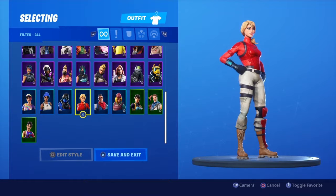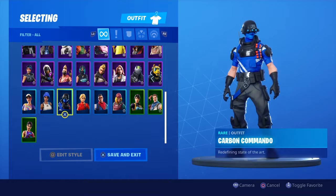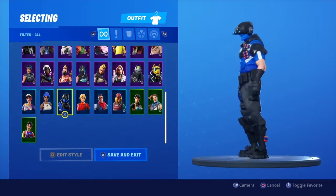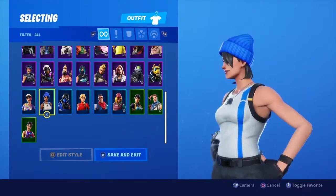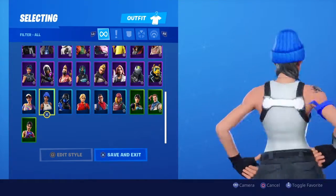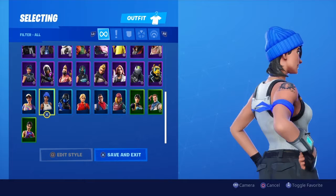Most of these characters do have a back bling to go with them — I'm just going to equip all the back blings as we go through the characters, since going through each one individually would waste too much time. Next up we got the Carbon Commando — this is free for PlayStation Plus subscribers. And the Blue Team Leader, I think I also got through the Founders Pack.